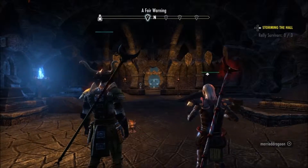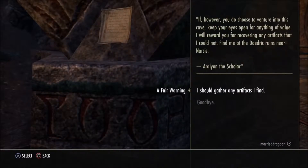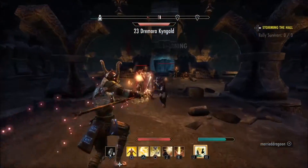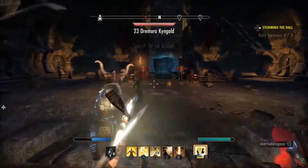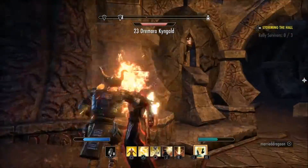Happy adventuring YouTube, this is Merry Dragoon coming to you from the Ebonheart Pact, and we are going to do things a little bit differently this time. This is the location for Sky Shard number 16. We are going to be starting inside the actual dungeon where the Sky Shard is located. This dungeon is called the Ninth Ear Grotto, so once you find it on the world map you will want to go ahead and go inside.